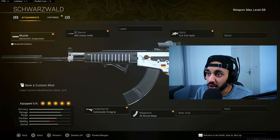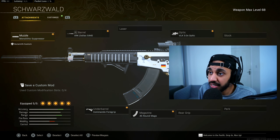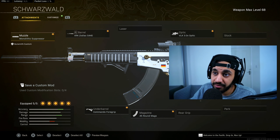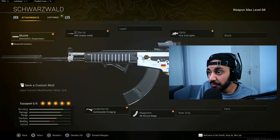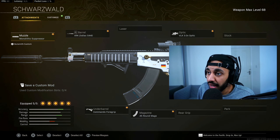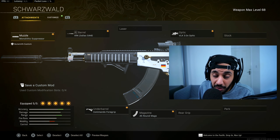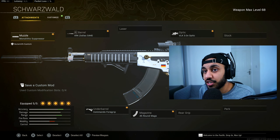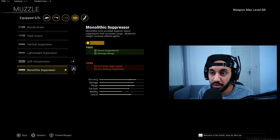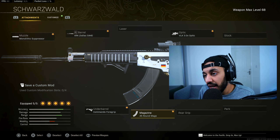At number three we have the AMAX. Looking at the TTK spreadsheet, we can understand why people are gravitating toward it — the recoil is relatively easy to manage and the TTK is up there with the quickest at long range. Plus, it's a Modern Warfare weapon which people love. Build: Mono Suppressor, Zodiac Barrel, VLK Optics, 45-round mags, Commando Foregrip. The 45-round mag is still good enough, even on Caldera.